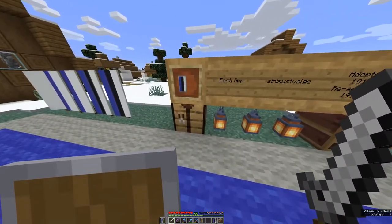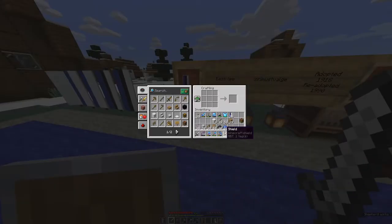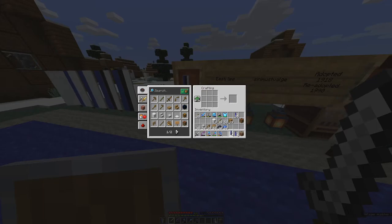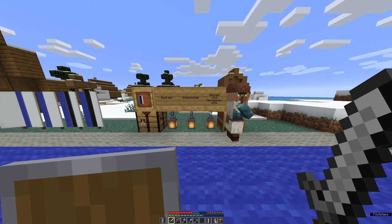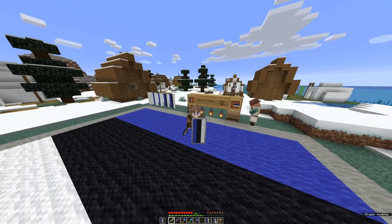The last thing you can do if you are playing in Java Edition is to bring your shield into your crafting table next to the Estonian banner. That's how you put the banner on your shield in Java Edition. This is how the shield looks — really, really good.